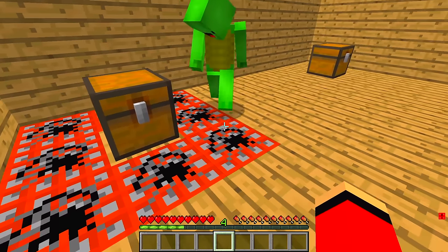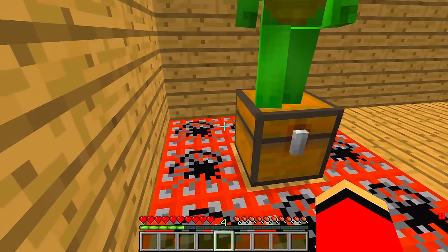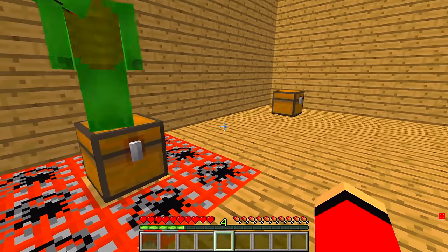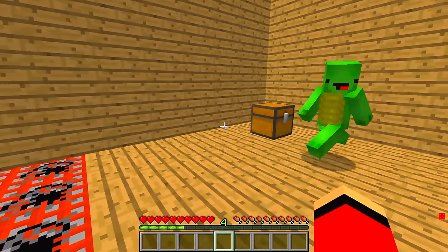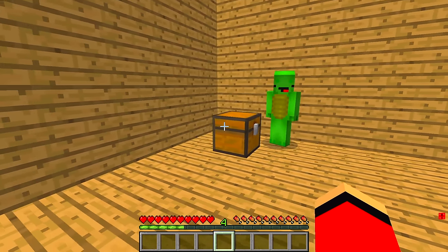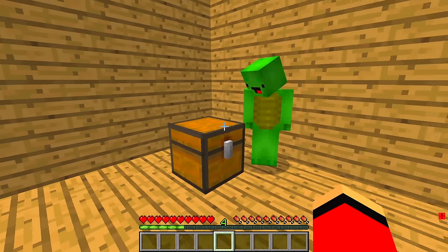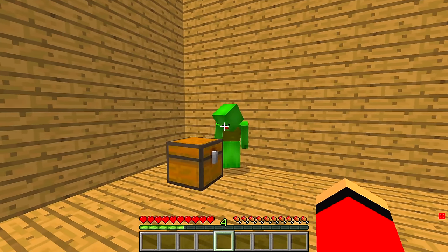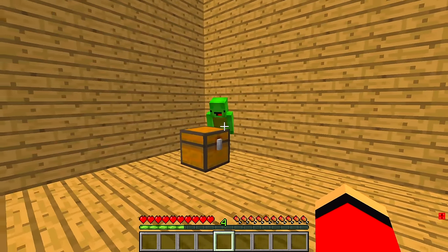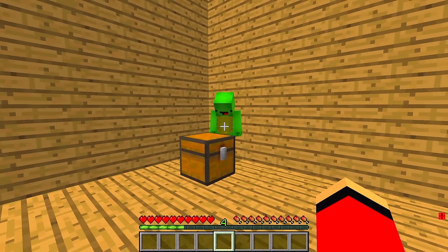Under the chest on the left — that looks like TNT! Something bad is definitely going to happen if we open the chest on the left. I bet the one on the right is safe. Let's open it! There's clearly TNT underneath the chest on the left. I'm going to open the right chest. Ready JJ? Go for it! Three, two, one... Open!